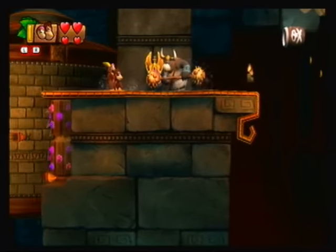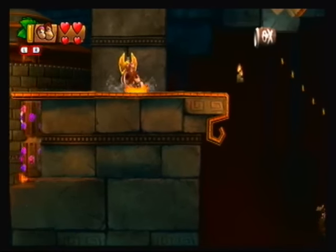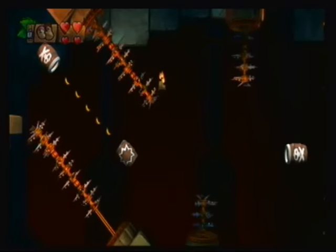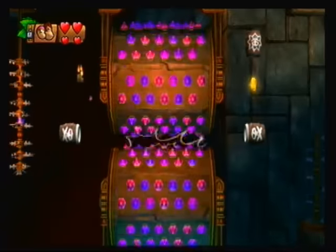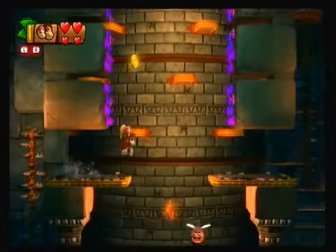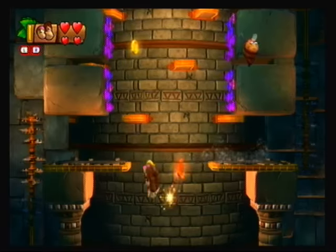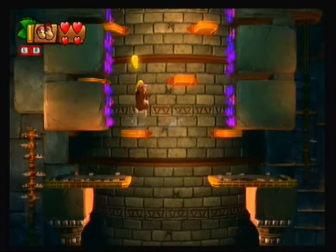Okay, this here enemy is new. Wait for him to put his hammer up, and then go roll into him. There's our first puzzle piece, awesome stuff! I thought I did that too late there. You gotta time yourself carefully to make sure that you're not a bit too late. Okay, I see what I need to do here. Well, that's one way to do it, but I could've hopped on that as well.